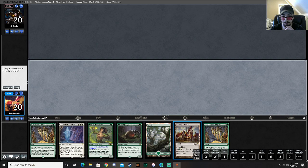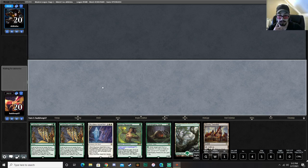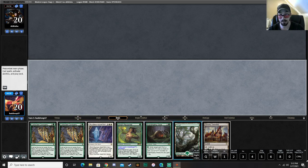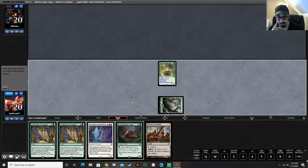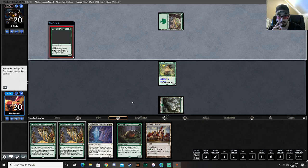Is this good enough here? I think we're going to keep it because Reclaimer can eventually ramp us. We're going to keep this because turn two will leave up a Reclaimer activation. Elvish Reclaimer is an amazing addition to Value Town because it really does act as a ramp card with Flagstones.